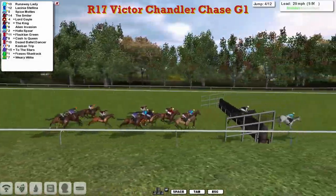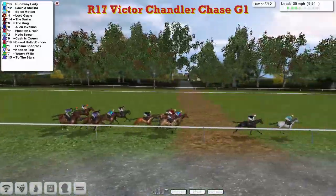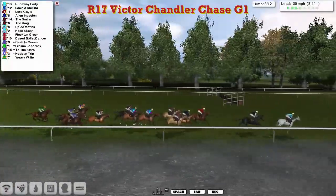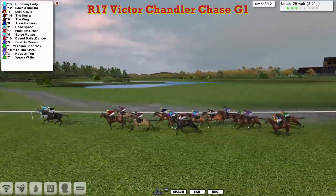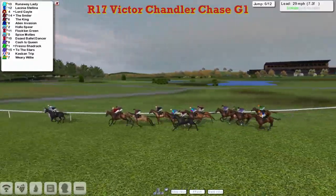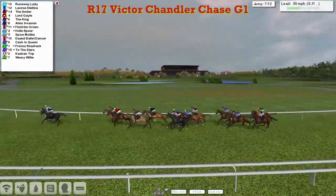Fresno Shadrach just the backmarker as they get to the fourth, which they're all safely over. Runaway Lady in the lead and clear by two. Licinia Stellina still being pushed along to keep up as they get to this ditch, and over that they go. Lord Gale jumps up into third with Alien Invasion in fourth, and then The Smiler and The King as they get to the sixth — which again they're all safely over. All jumping well. Licinia Stellina is now as close as she's been so far, just a head behind in second, and a gap of four lengths to Lord Gale, The Smiler, and The King.